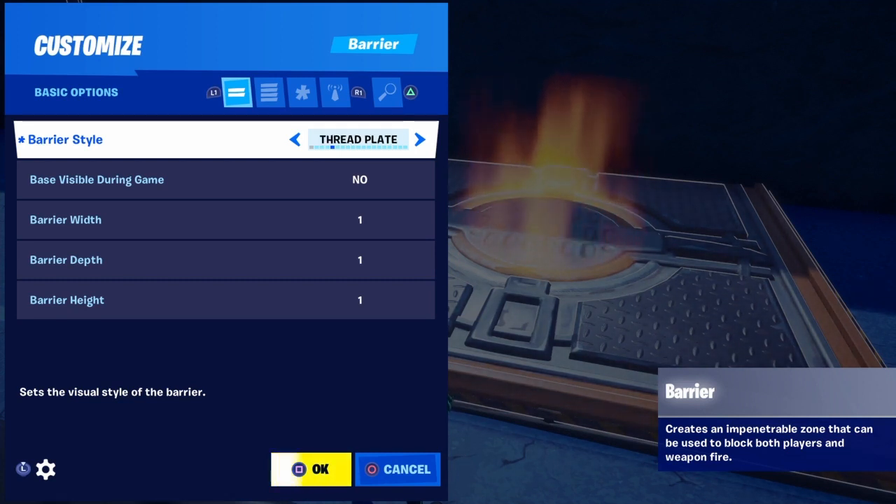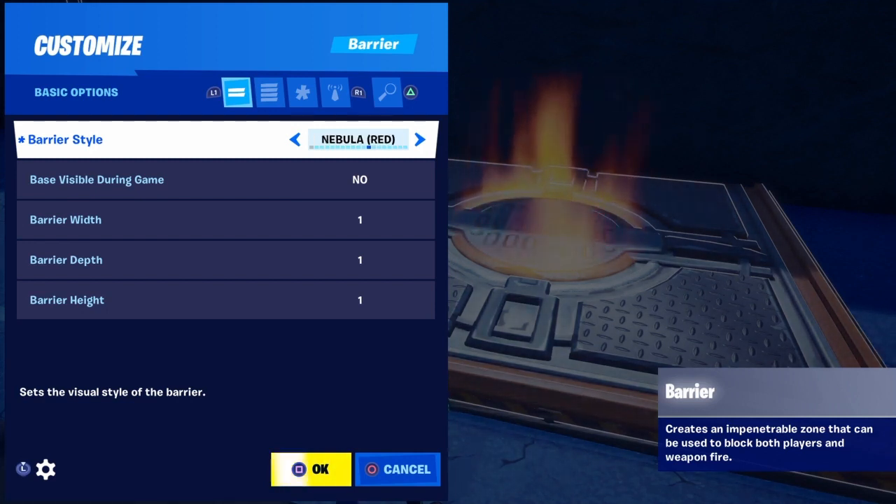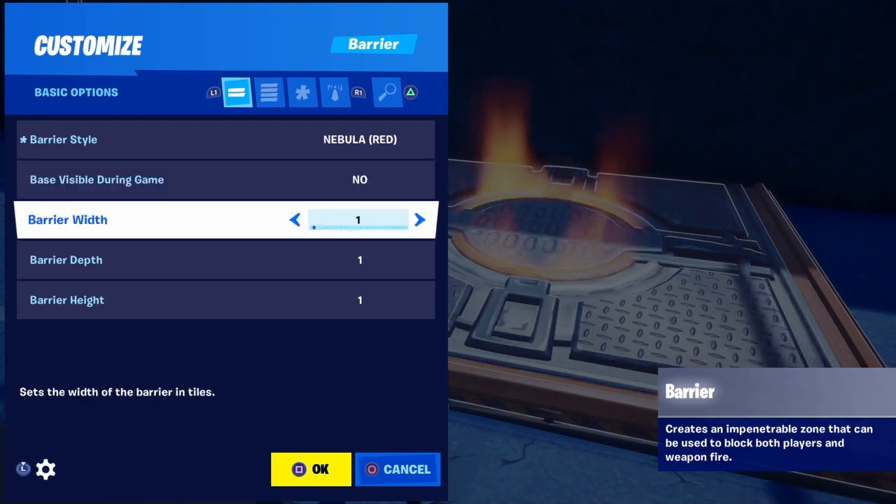Stone looks like a stone wall, thread plate looks like those black threaded plates, brick looks like a brick wall, gloss black is just like it says. You can go through all of these and figure out which ones you like. For this one I'm going to do nebula red. 'Base visible during game' — I'm going to put no; it really doesn't matter, you're not going to be able to see it anyway.